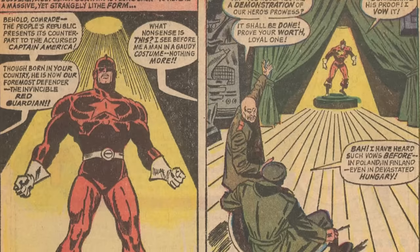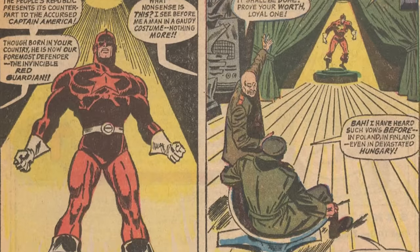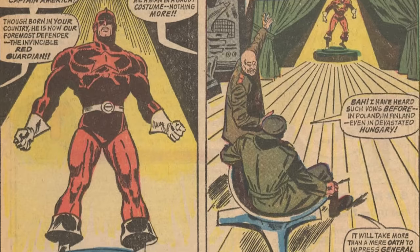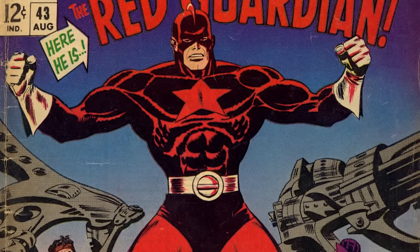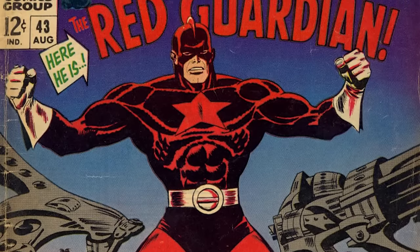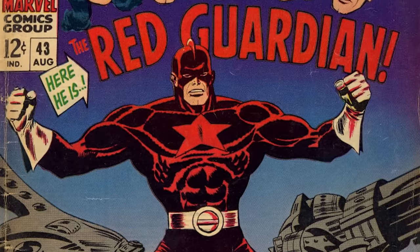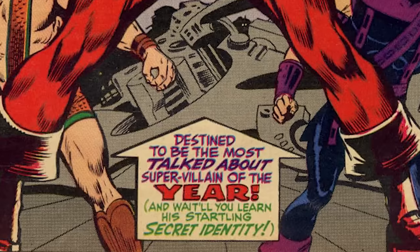The second Red Guardian is Alexei Shostakov. This is the main Red Guardian, kind of. He first appeared in 1967 in Avengers issue 43, written by Roy Thomas, with art by John Buscema, George Bell, and Jerry Feldman. My favorite part of this cover is you've got Red Guardian taking up all the page, the big word "Red Guardian," he's the only red character here — and they still put a little arrow like "here he is," pointing not to him but to his name. It also says on the cover, "destined to be the most talked about supervillain of the year" — wait till you learn his startling secret identity.